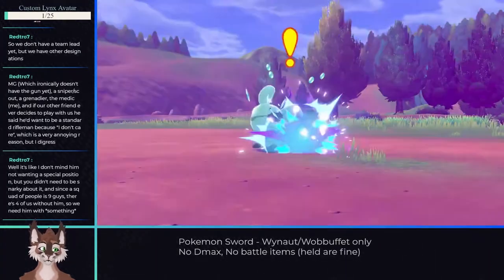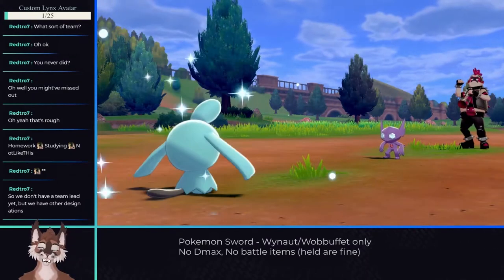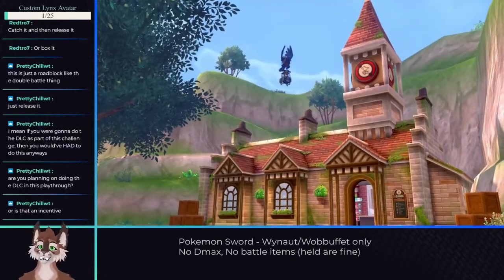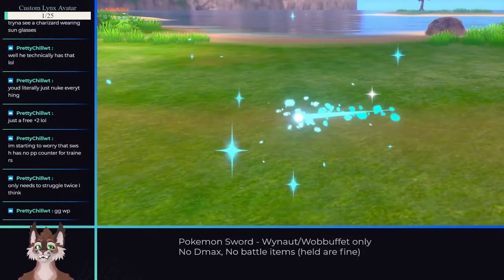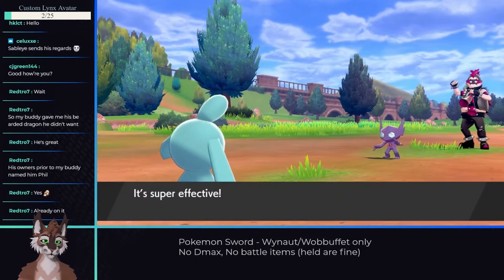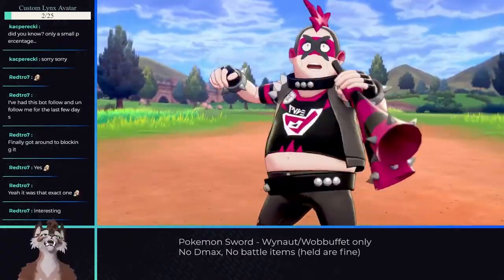After enough attempts to realize I wasn't going to win, me and chat started coming up with other ideas. Since everything was dark type, I could drop Mirror Coat for Amnesia. I could try a Berry or Rocky Helmet, and so on. The Rocky Helmet strategy seemed promising, and after checking where to find one, I shot off to the Isle of Armor. Completing the story up to the point I could get a Rocky Helmet was pretty easy, and after picking it up, I immediately went back to the encounter — where I continued to lose over and over. However, Rocky Helmet did prove to give us consistent damage against Sableye.